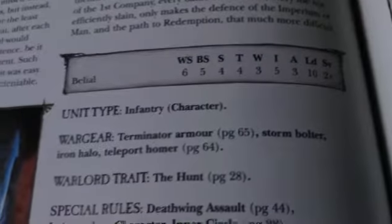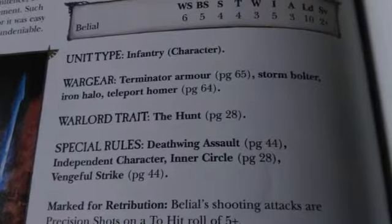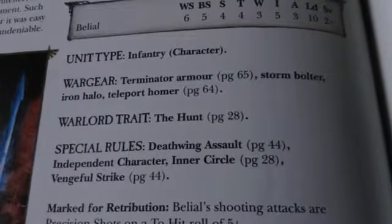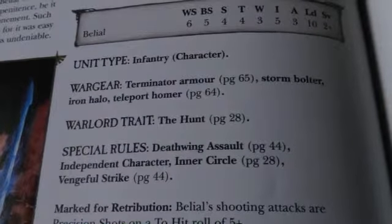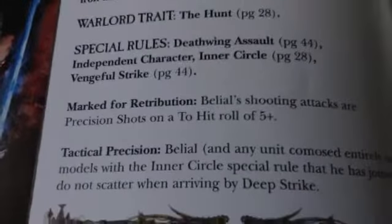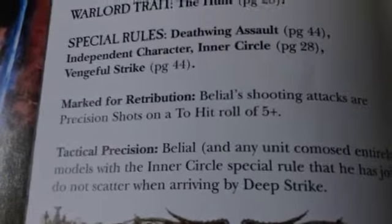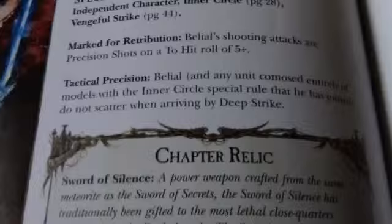Then we have the two Company Masters. Belial, Grandmaster of the Deathwing — WS6, BS5, S4, T4, W3, I5, A3, Ld10, 2+ save. Good solid Captain profile. He has Terminator Armour, Storm Bolter, Iron Halo giving him a 4+ Invulnerable save, and a Teleport Homer so units near him won't scatter as much. He has the Hunt Warlord trait, Deathwing Assault, Independent Character, Inner Circle, and Vengeful Strike. Deathwing Assault allows you to pick what turn he arrives — turn 1 or 2 — and Vengeful Strike gives him Twin-linked the turn he arrives. Marked for Retribution means all shooting attacks are Precision Shots on a 5+, so you're going to be better at character sniping.